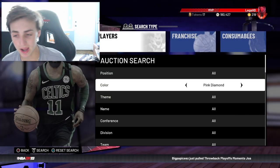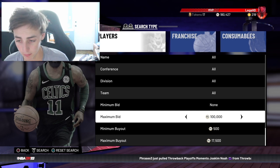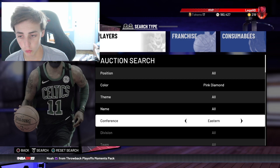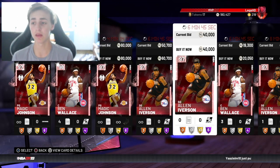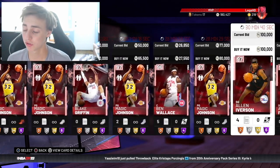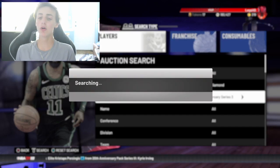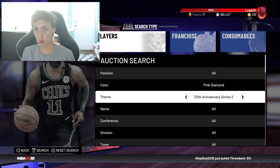The next one is pretty similar to the first one, except it gives you more options. You're going to make max bid $500, minimum buy, do Pink Diamond again, and then you're going to go up and scroll through different themes — like 20th Anniversary, scrolling through each one. You're going to find a scroll snipe. Keep switching through themes: Limited Edition, 20th Anniversary Series 2, Series 3, and so on. 20th Anniversary is just a regular one — it's not easy. However, Series 2 and Series 3, you can get good snipes.